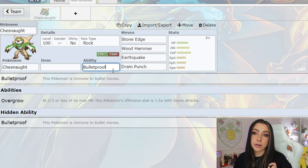Ability-wise, it will most likely have its hidden ability Bulletproof, since all the past seven-star raid bosses have had their hidden abilities, which means that Chesnaught will be immune to ball and bomb type moves. I had no idea what was classified as a bullet move, so I had to look it up. So if you're anything like me, let me go ahead and show you what exactly this thing's going to be immune to.